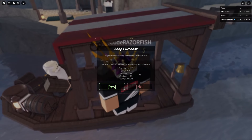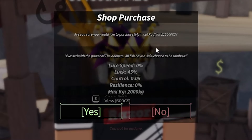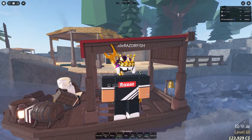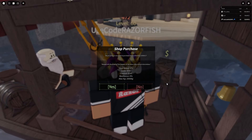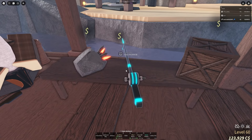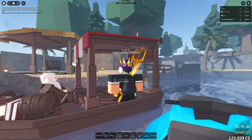The Mythical Rod costs $110,000. The really good thing about it is that all fish have a 30% chance to be a Rainbow, and Rainbows multiply the value of your fish. The Lure Speed is not as bad as the Steady Rod. It's 45% luck, control is 0.5, resilience is 0%, and Max KG is 2,000. You're gonna have this Mythical Rod for a very long time until you can get the Trident Rod.